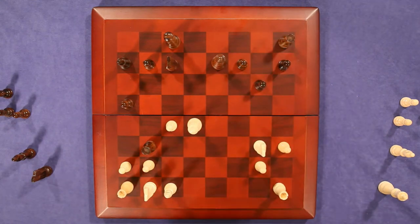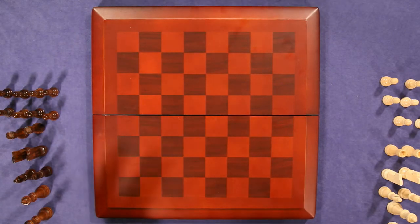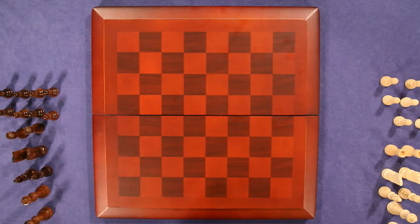While checkmate is the most standard way a game ends, there are a few ways a game can end not in a checkmate. A game can actually end in a draw. One scenario is simply both players agree they are done and want to move on — some games can drag on a long time, and if both decide to end it, that counts as a draw.